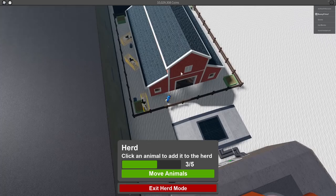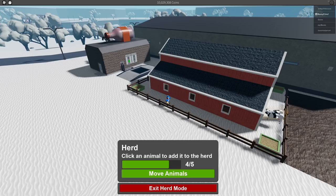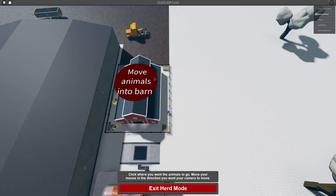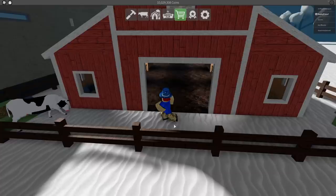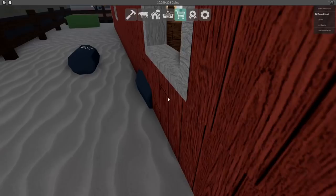To make milk you obviously need cows, so let's go ahead and herd them all. To herd them you just click on them — I have five total and I think this barn holds like 12 or 14. Press 'Move Animals' and then you can move them to anywhere you'd like — we're gonna move them to the barn. They're gonna walk inside, though sometimes they have issues with pathfinding. Also, I don't know why there's milk jugs everywhere.